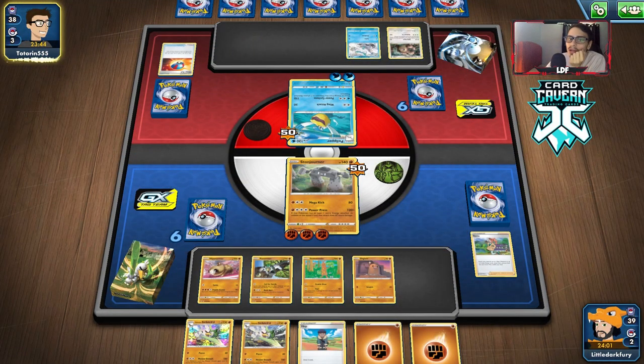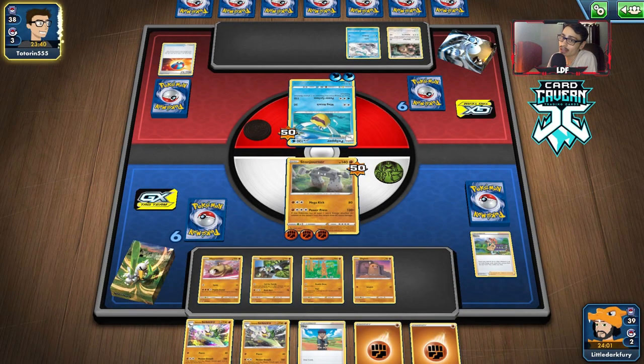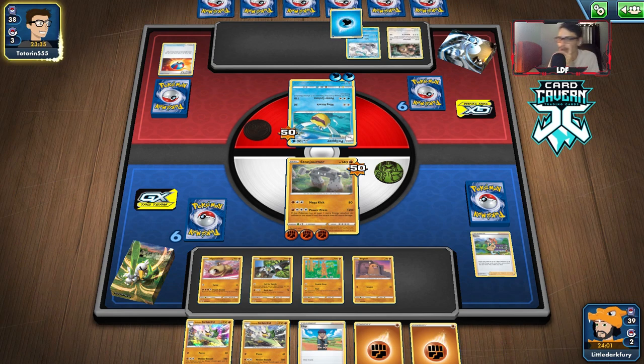This Pelipper might honestly sweep us — we're doing like no damage to it. Dugtrio can't damage it until we get two energy on it, and Diglett doesn't do anything. If they have two Pelippers, I don't know if we can win — that's too many to deal with. We might just completely get swept by Pelipper.